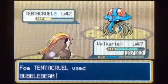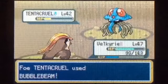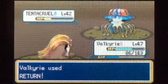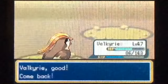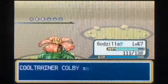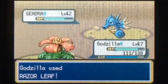I'll send out Valkyrie. Oh my god, he used Barrier again — this could be trouble. I'm just going to hit him as hard as I can. Bubble Beam seems to be his best attacking move and won't do too much to Valkyrie, so come on — give me a crit.